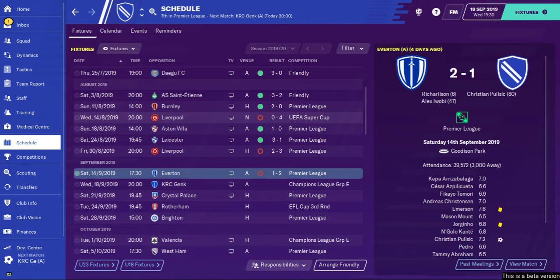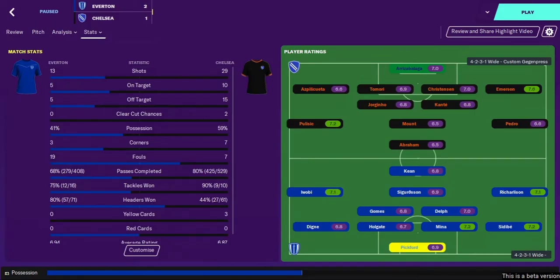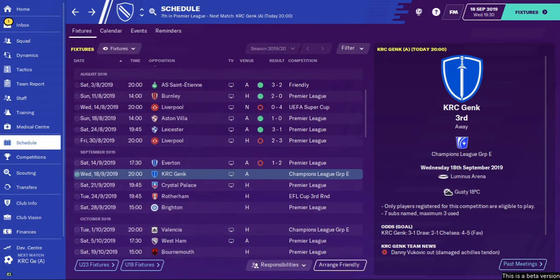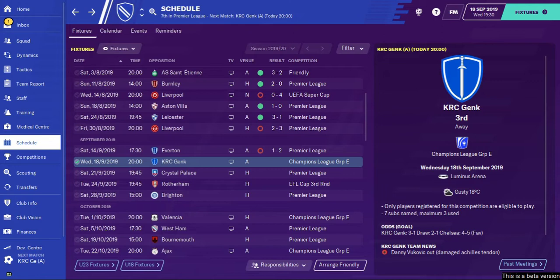It was at Goodison Park, didn't really turn up in the first half or indeed start the second. Two goals for Everton - Richarlison and Alex Iwobi getting them - then we pulled a goal back late on from Christian Pulisic, but not enough. Looking at the stats though, maybe not as bad as all that - we created two clear-cut chances whereas they didn't create any, and yet they won 2-1 because that's just how football works.